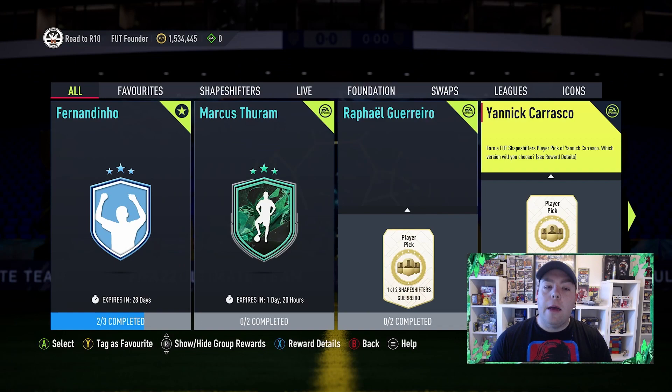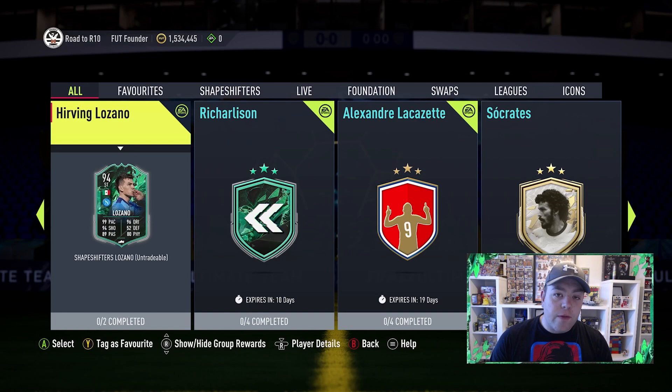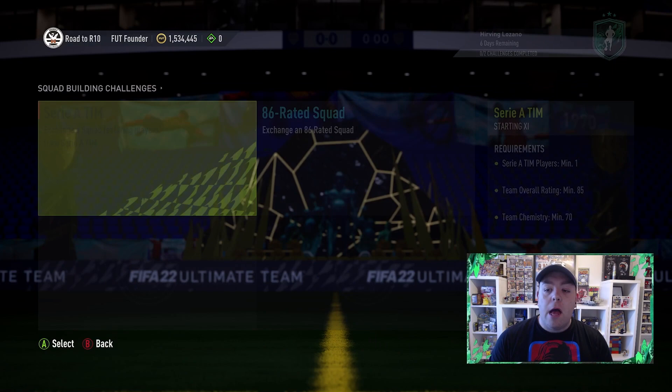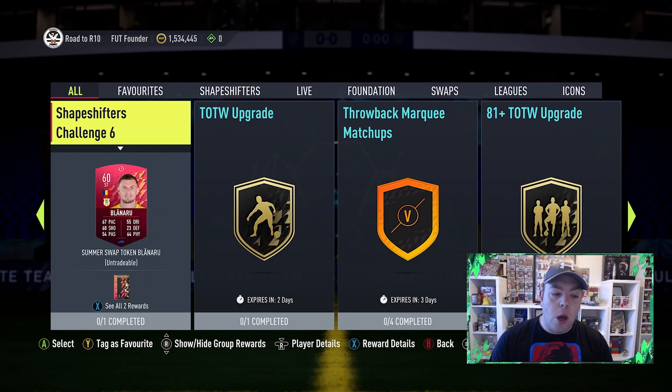So let's talk through the new content tonight, 6pm Sunday. We've got the mini-release which we'll go into in a minute, but we also got Hervin Lozano's card — 4-star, 5-star, very nice card, green across the board apart from the defending category. He's coming in at $245k on PlayStation and $256k on Xbox, so a pretty decent price and it's two squads, an 85 and an 86, which has sort of been the standard for these cards over the past few weeks.